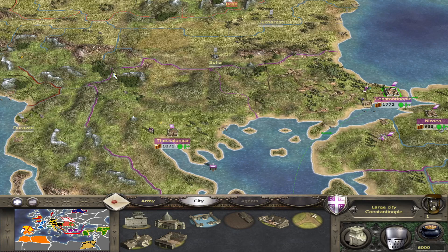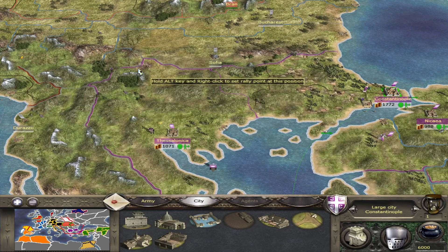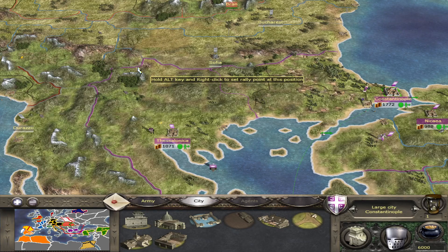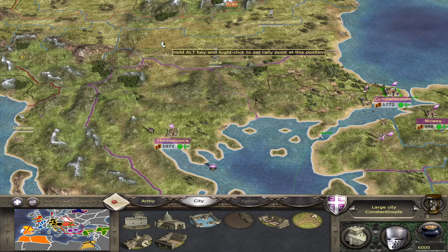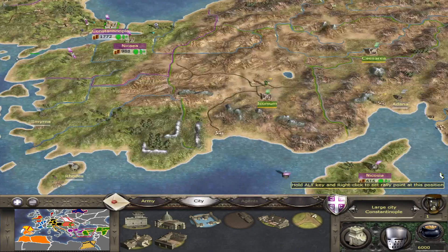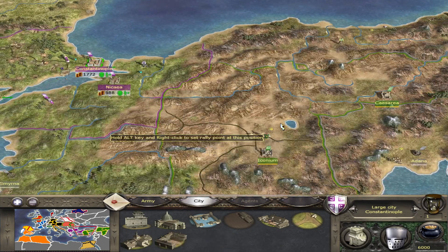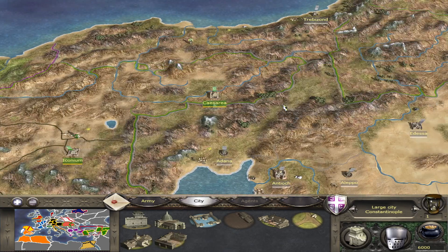You also want to convert the people bit by bit to your religion, which will also increase public order. Regarding the initial strategic choices, quite a few people recommended attacking east to take out Turkey.